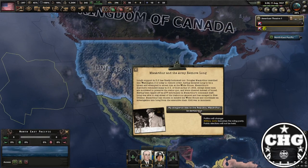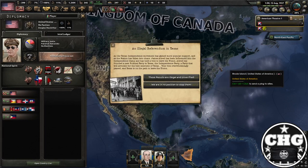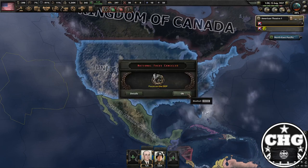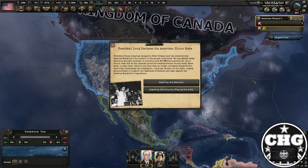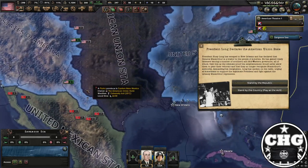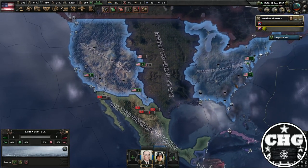You're going to get the event 'MacArthur and the Army Removing Long,' and then the military junta is now in charge. Now unpause it — this part is very important. You're going to get an illegal referendum in Texas. You're going to say 'we are in no position to stop them,' and now the break-off nations are going to start spawning. The American Union State, as you can see, takes up most of the geographical area of Texas, but you have to stand by the Republic in order to do this properly.